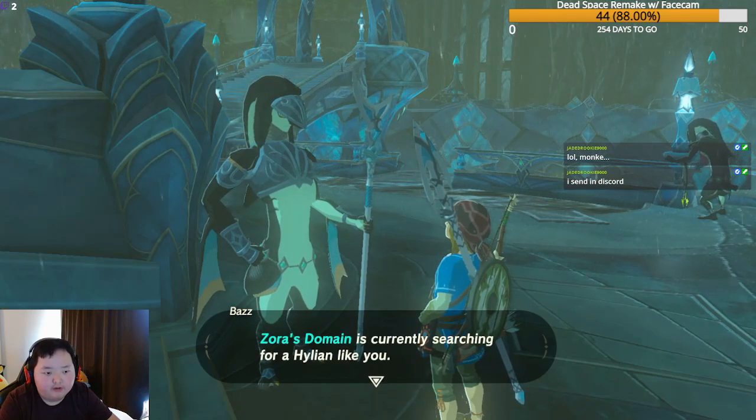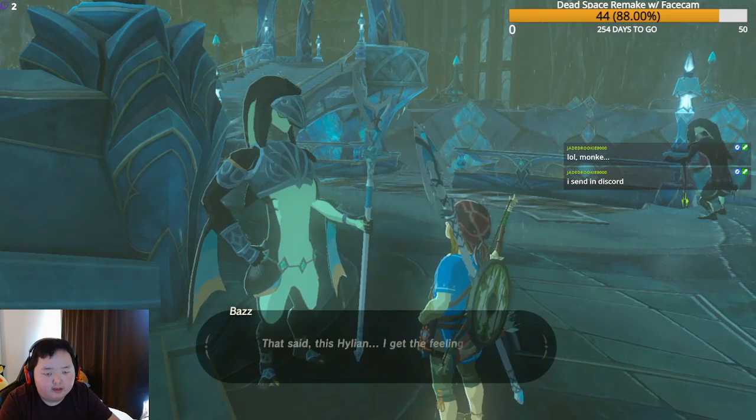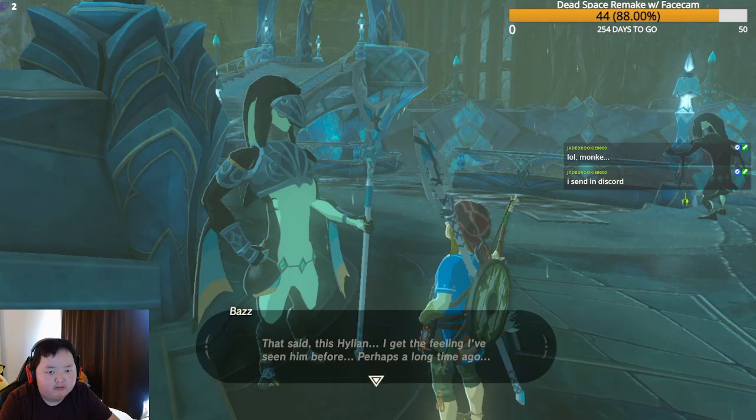A Zora near the entrance notes that Zora's Domain is currently searching for a Hylian like us. He has a feeling he's seen this Hylian before — perhaps a long time ago.